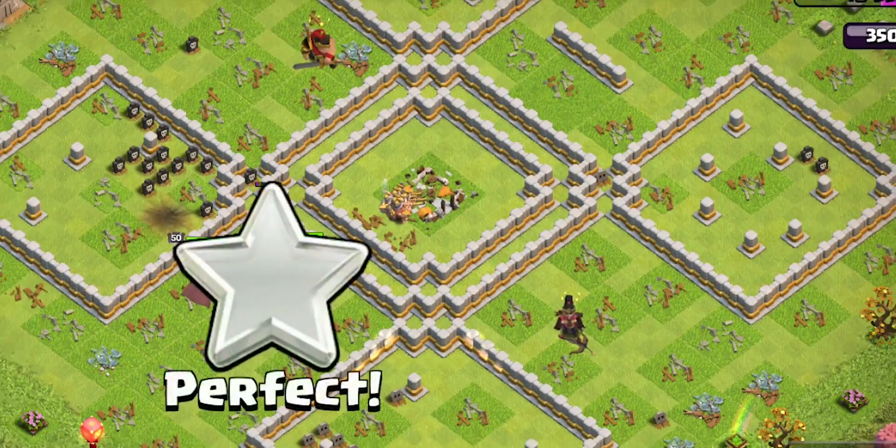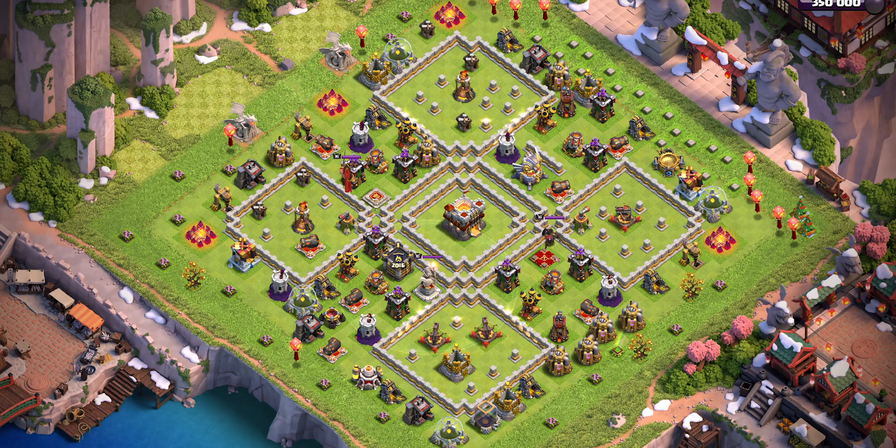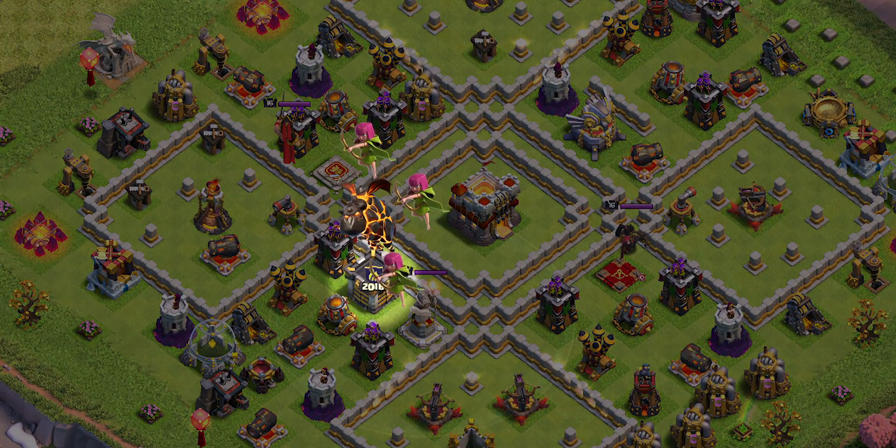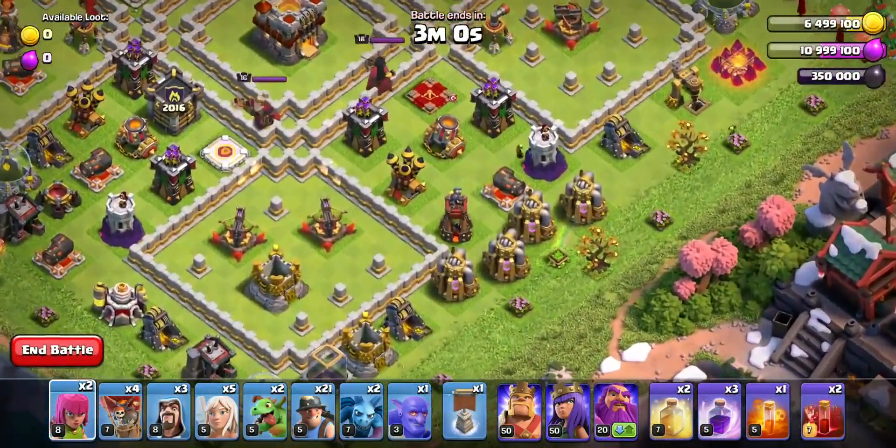You can easily 3-star the 2016 challenge with a lot of swag. Here is the base. There is a Lava Hound and a couple of Archers inside the Clan Castle. You don't have to worry about it — we can easily handle them.